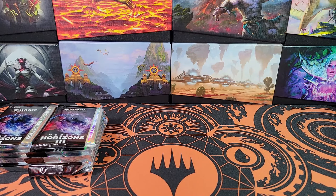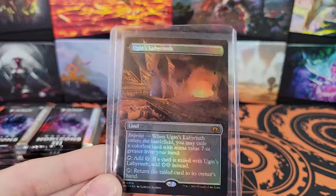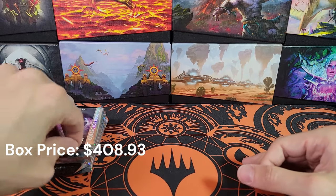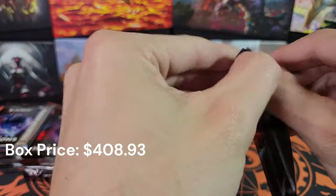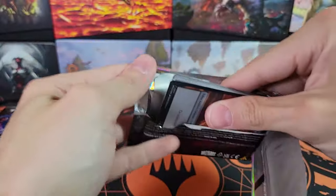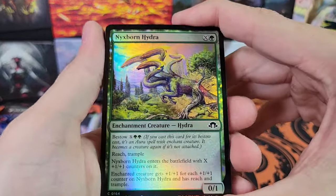If you want to see the one from the last video — foil borderless Ugin's Labyrinth in a very dirty top loader. But it's sleeved inside the top loader, so just because it's a cheap bulk top loader on eBay that cost me 10 cents — still a good card.